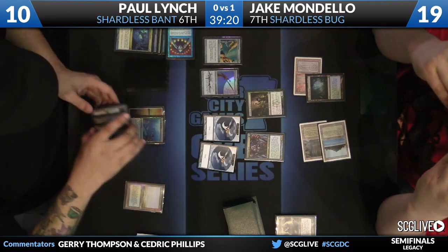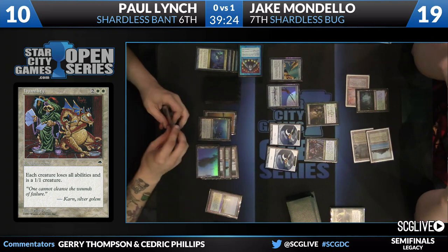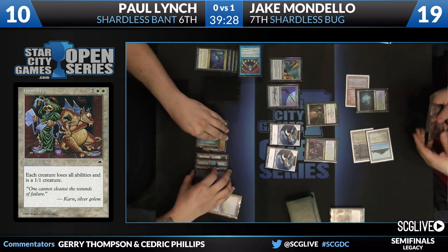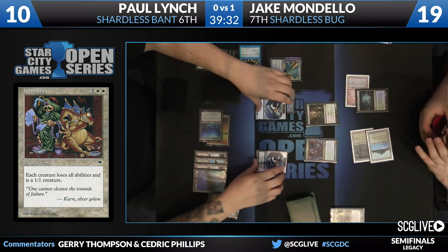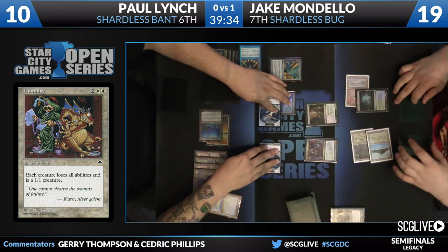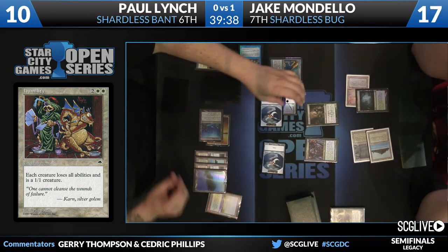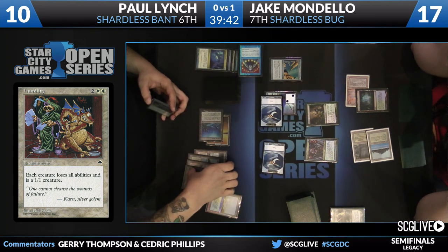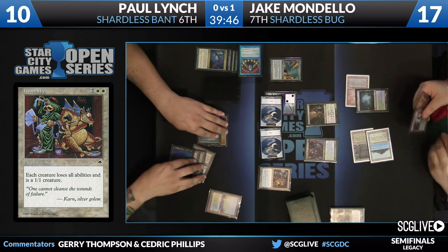Humility is one of those cards that seems really, really powerful, especially against a lot of the decks people play in Legacy — you see Emrakuls and Griselbrand, and this card just dominates all of them. I think this card has always been waiting for a good home. I saw Lynch almost play Humility before equipping, but he stopped himself: let me make sure I do this in the right order — get in with my flyers, now play Humility. Now it's going to be really tough for you to win.